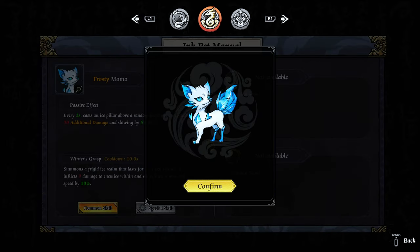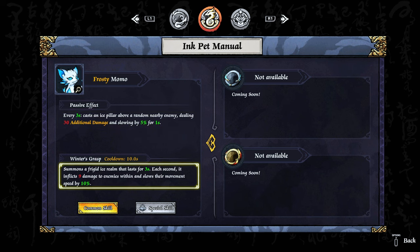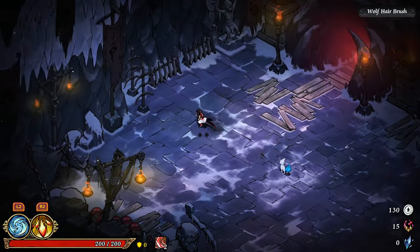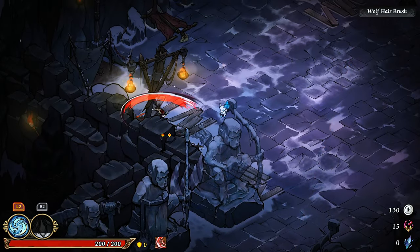That little thing looks cool — frosty! Okay, so every three seconds cast an ice pillar above a random nearby enemy dealing 30 additional damage and slowing by five percent for one second. And then summons a frigid ice realm that lasts — all right, good.